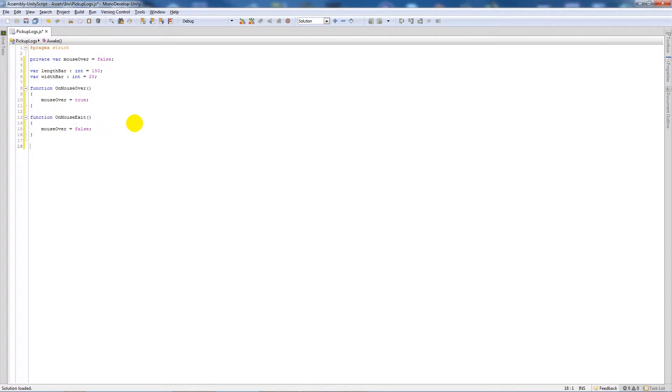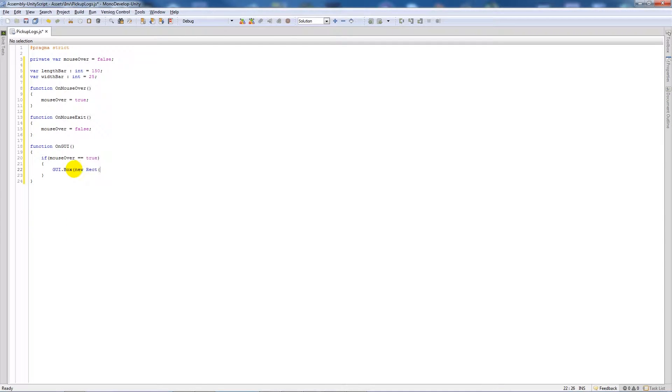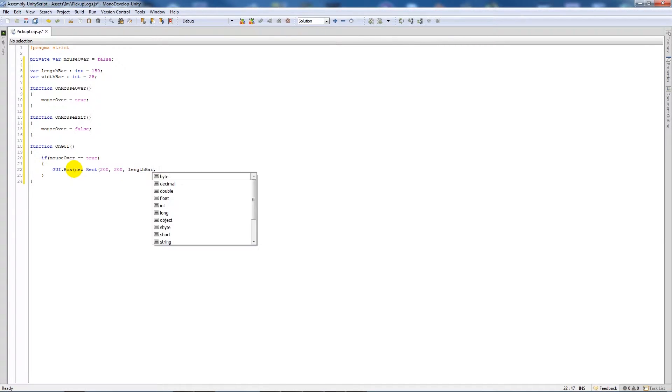Next I'll write 'function OnGUI' and inside it, if mouseOver is true, I'll draw a GUI box using 'GUI.Box(new Rect(200, 200, lengthBar, widthBar), "Pick Up Logs")'. This gives the player a visual indication that they can pick up the object when they hover over it.